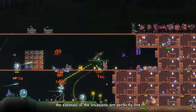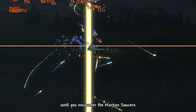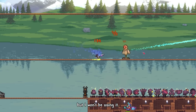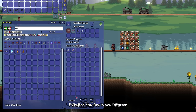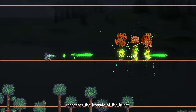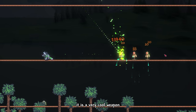The enemies in the invasion are perfectly fine and pose no threat — until you encounter the Martian Saucers, which just straight up one-shot you. Luckily my experience was able to beat them up. I got a funny gun that can change enemy sizes, but I won't be using it. I crafted the Arc Nova Diffuser, which charges and fires a rapid burst of nova bolts. The first charging stage increases fire rate, and the second replaces the burst with a nova blast. It is a very cool weapon.